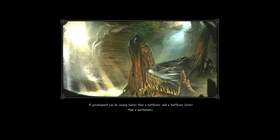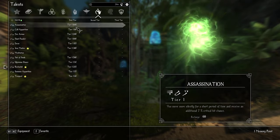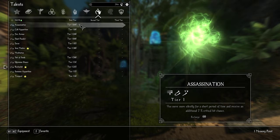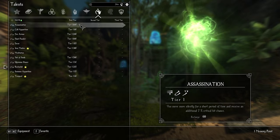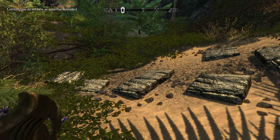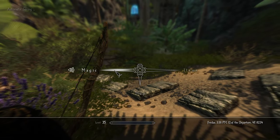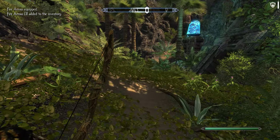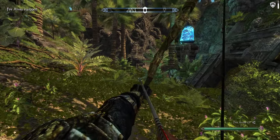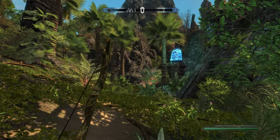So we'll take a look at some of the skills I have currently and show them in demonstration. One skill I have is Fire Arrows — I have a bow on me, so if I use this skill, I get equipped Fire Arrows. There we go, that's just a brief example of that.